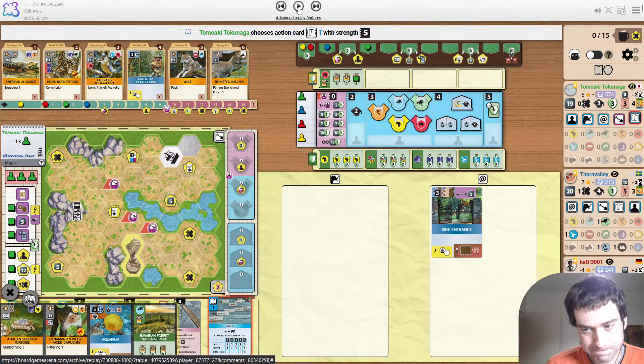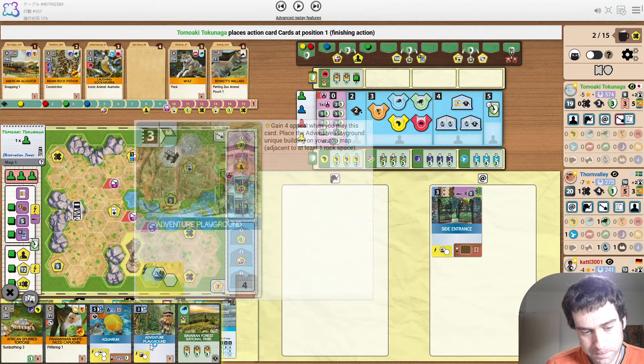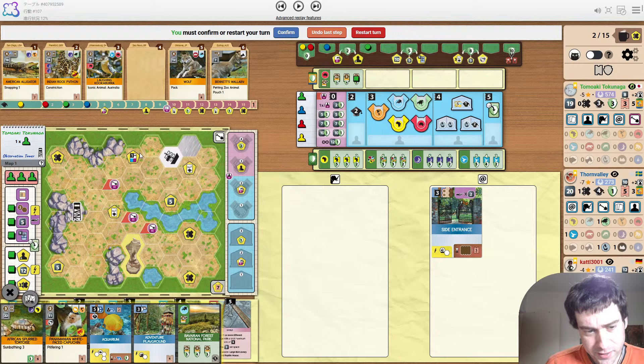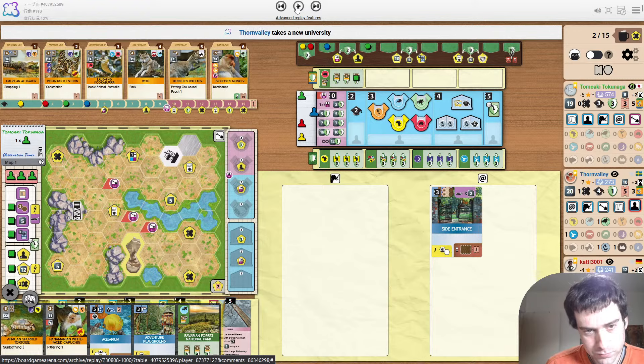Yellow plays Thorny Devil as well. So it makes more sense to save six money, and this gets them reptiles — okay, I don't mind it as much. Cards — please tell me you're snapping up the wolf. Nope. Adventure playground — decent because of Climbing Park and Sponsor Zoo, and because it touches the side entrance. But still, this wolf is just really good value. I'm kind of surprised he's not prioritizing it more.